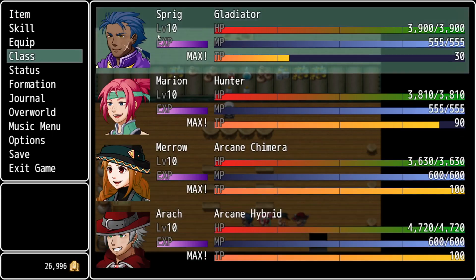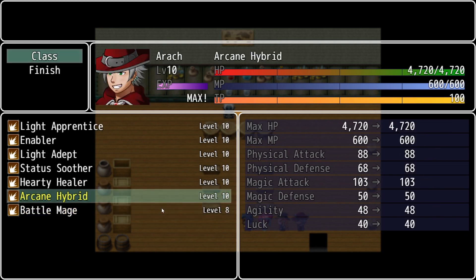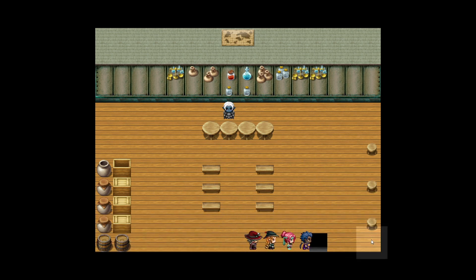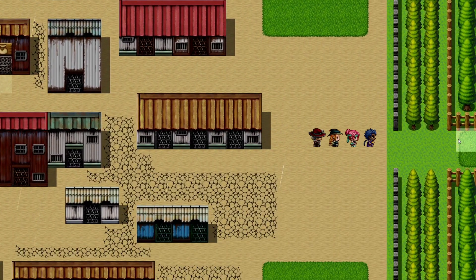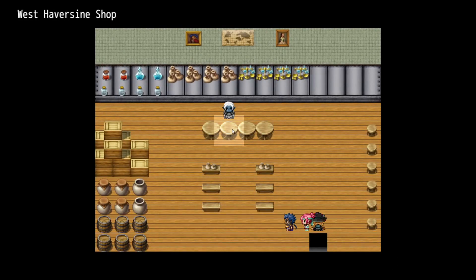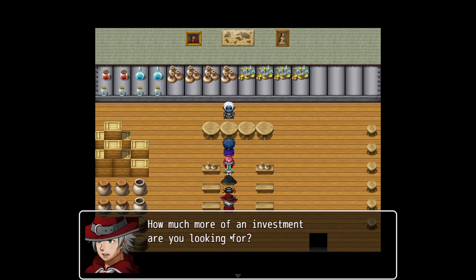Every time I get to level 10 I'm just going to move to a new class — this will finish up the advanced classes. In retrospect, I could be way greedier in the early game without needing to level up much, because the extra experience you get in West and East Haversine basically fills up the rest of the advanced tier. So if I'm going to speedrun, I don't need to grind much at all in the early game — if I can just beat the captain, then the rest is smooth sailing. Pun intended, because, you know, sailing.